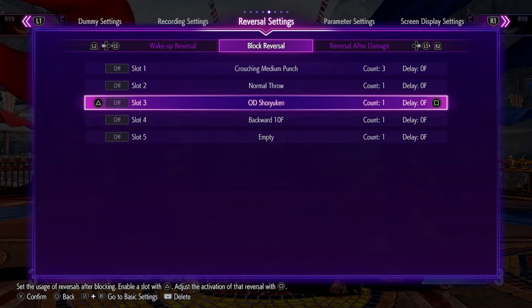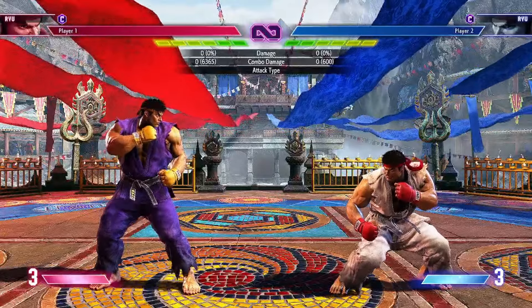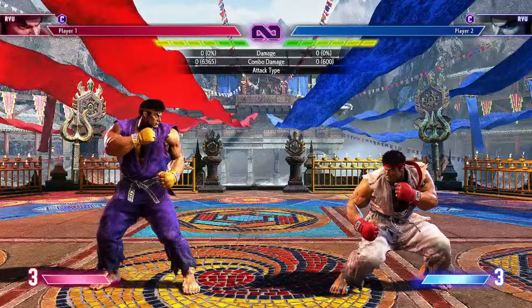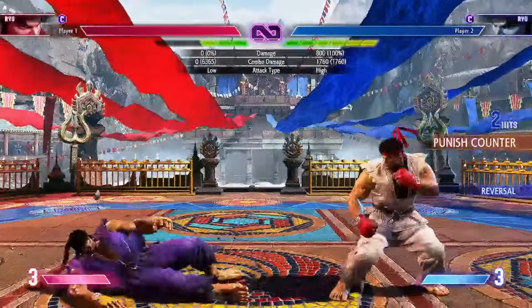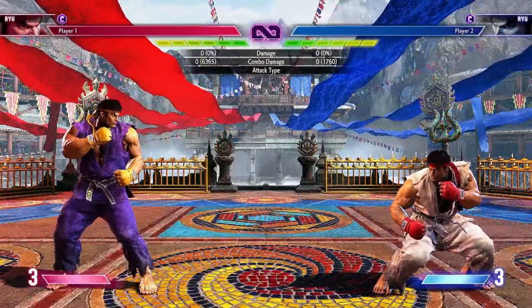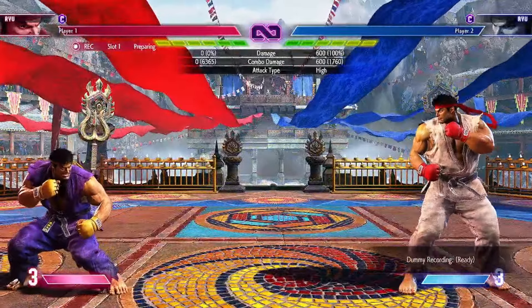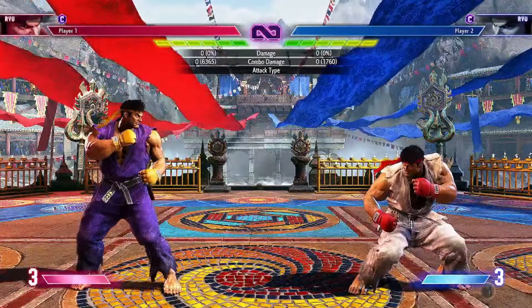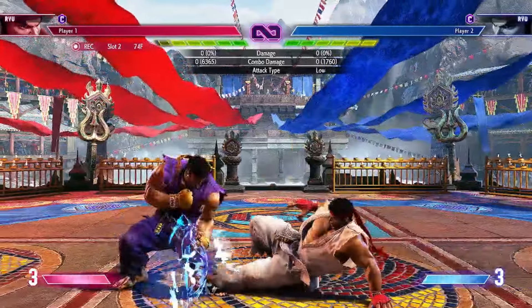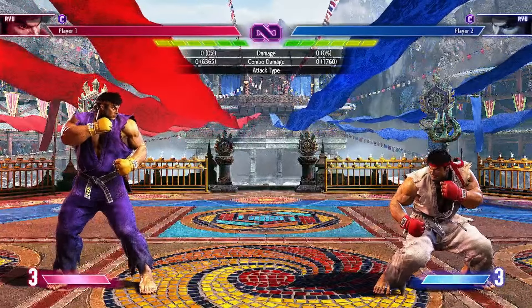I have the dummy set to OD Shoryuken after one blocked hit. After I do Crouching Medium Kick and try to frame trap Ryu with anything but a light, it has a very big gap and can be blown up. What you can do is set up an OS. Set the dummy's first slot to do Crouching Medium Kick Drive Rush, and the second slot to do Crouching Medium Kick into Jab — because when you go into Jab, that makes it gapless and is a true blockstring.